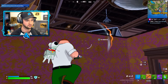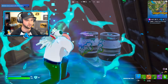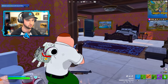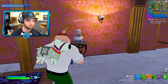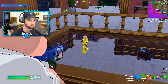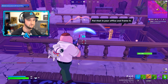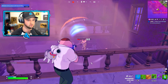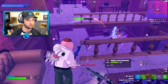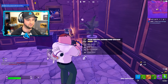I've got a legendary version of the pump shotgun — this could be what I need. Hopefully all the footsteps I'm seeing are just Peter and his minions. This thing has four different attachments on it, including a red dot sight on a shotgun. Let's go — Peter's down! Peter's down, but his minions definitely aren't. Peter Griffin has been destroyed!